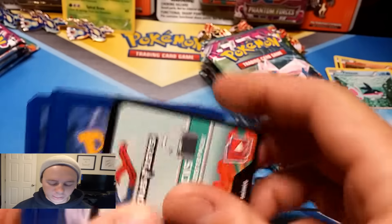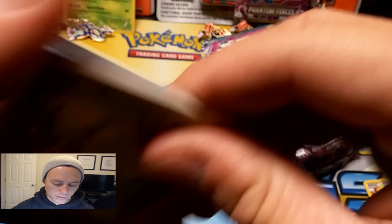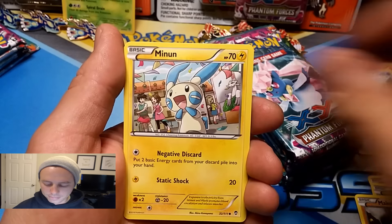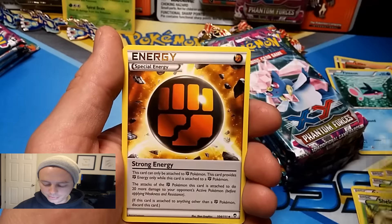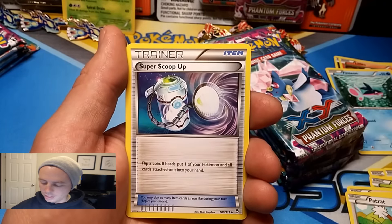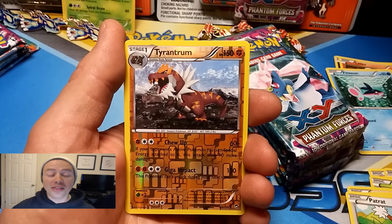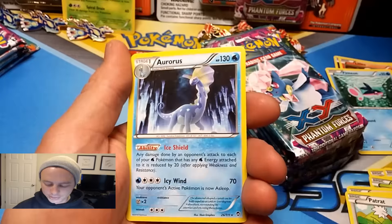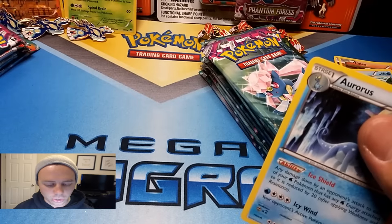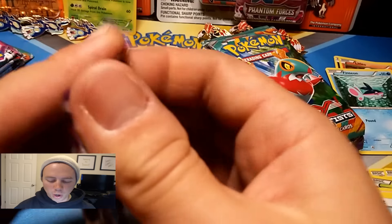Last pack for the first Kyogre blister: Shroomish, Makuhita, Minun, Shelmet, Patrat, Strong Energy, Watchog, Super Scoop Up, Tyrantrum reverse holographic rare — that's another point — and an Aurorus rare. So Kyogre comes out swinging with two points.